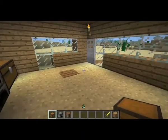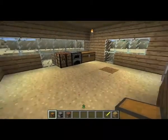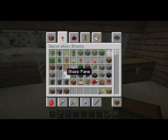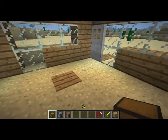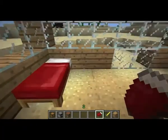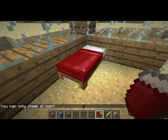What if I need to sleep? You need a bed. A bed? How do you make that? Press E and go to decorations. This looks like a bed. It is a bed! Put it in the corner. Yay! Now I'm going to go to sleep. No, you can't go to sleep — you can only sleep at night. He says you can only sleep at night. Cool.